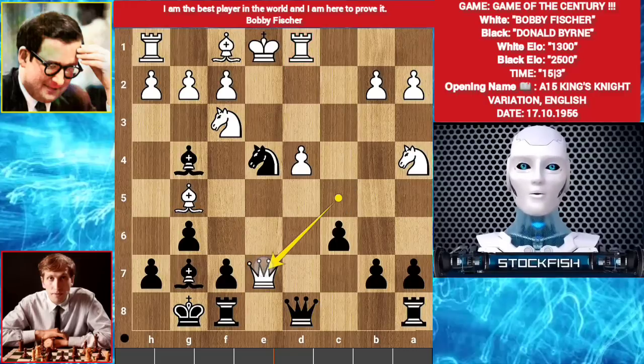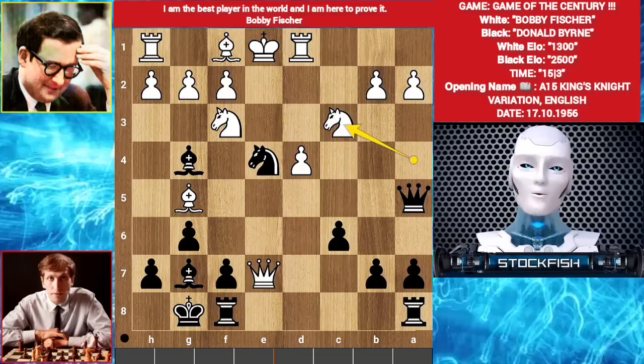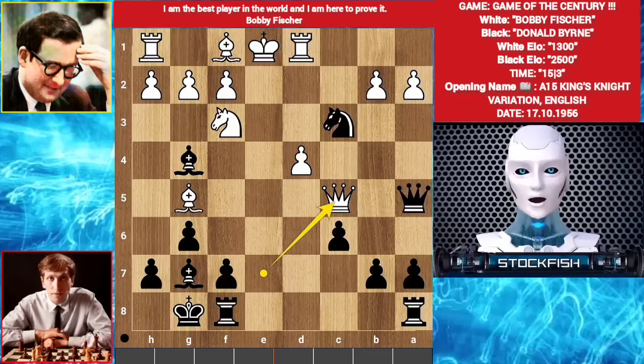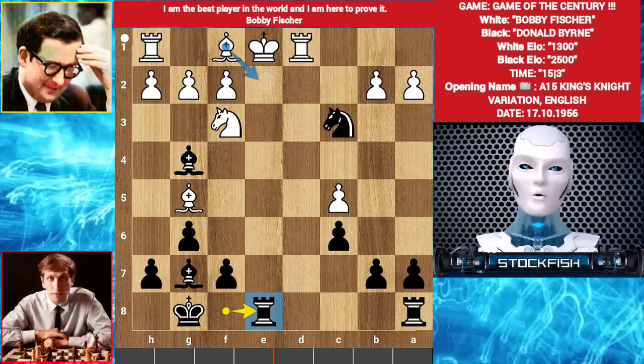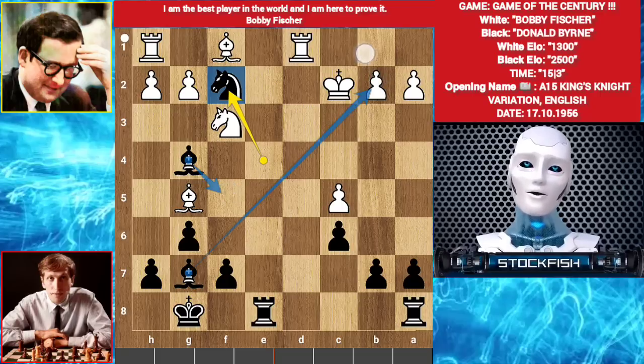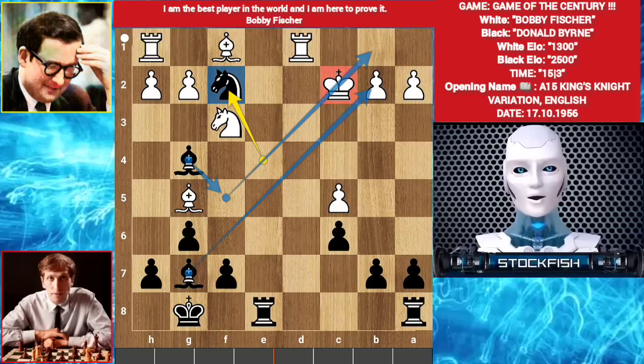Let me show another variation. If queen takes pawn, then queen a5 check. If knight moves to c3 square, knight takes knight, threatening to play rook e8, pinning the queen. So queen c5 by white. Queen takes queen. Then rook fe8 check. If bishop blocks, then it will be devastating. King d2. Knight e4 check. King c2. Knight takes f2, and that's enough. Bishops are sniping these squares. White will lose his one rook and the game.